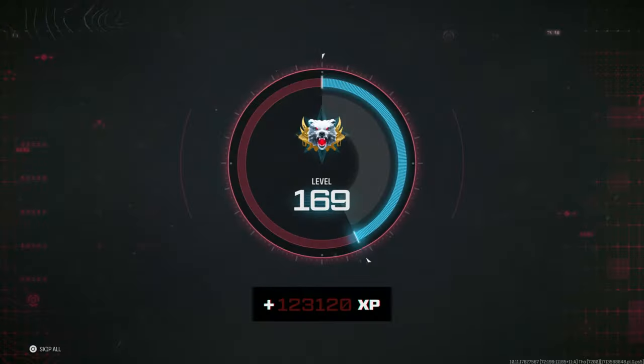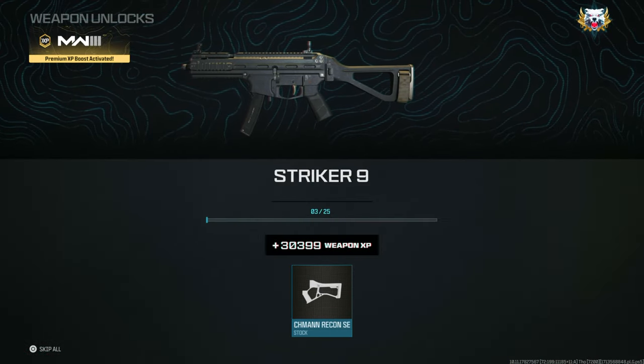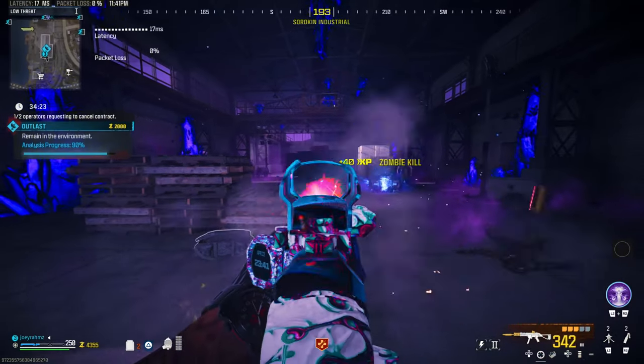The Outlast contract glitch is still working and it's still crazy — guaranteed over 100,000 rank XP and up to 50,000 weapon XP. Don't forget the three to four battle pass tokens you get when you have double XP on as well. Once you get to the location of the Outlast contract, go ahead and start it.